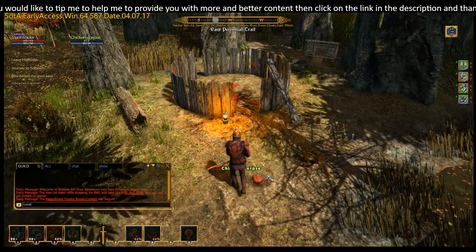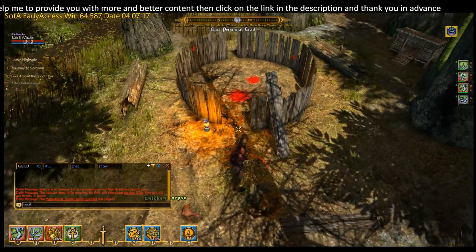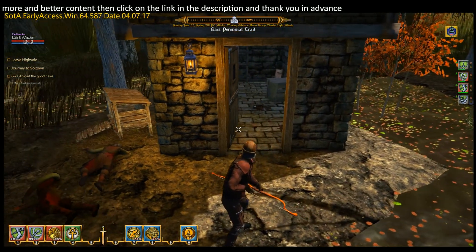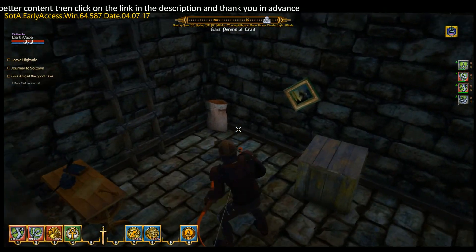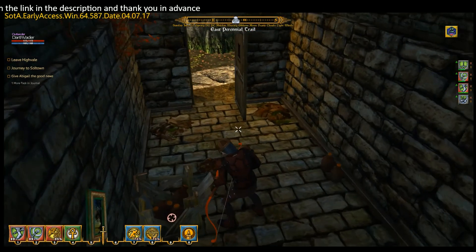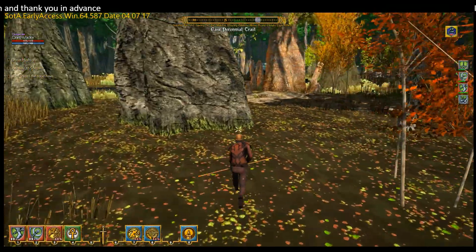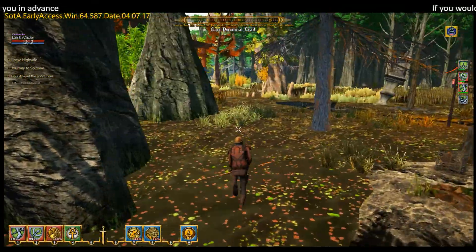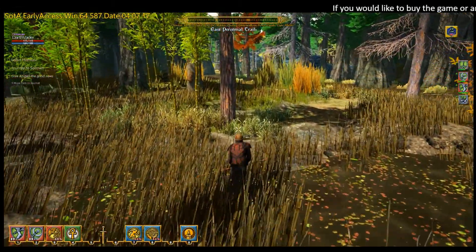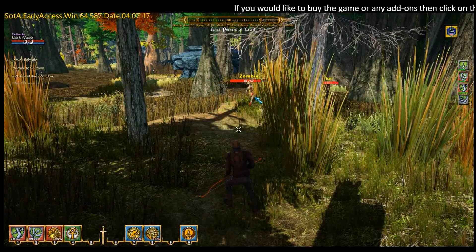We'll kill a chicken — that gives us a nice little chicken carcass you can sell. Let's have a look in the house — can't see anything of interest in here. Break the cart and get a bit of gold out of it, then head on out and see if we can find something to kill. What have we got over here — an archer and some zombies.